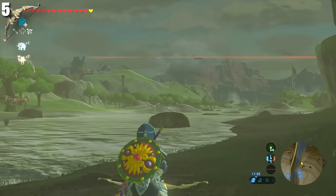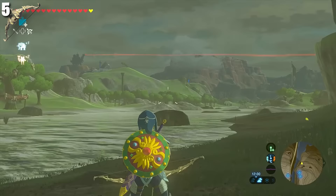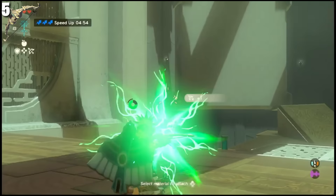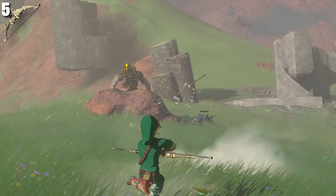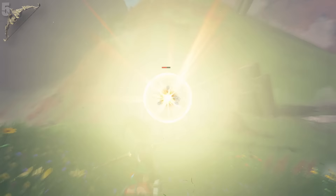In Breath of the Wild, its arrows flew like a beam of light infinitely far in a perfectly straight line. This bow is very useful for shooting down Korok balloons, activating pressure plates and shrines, catching materials like honey and lizards, and so on. While it can certainly be used in combat, there are still better options — whether you leave it at home or take it into battle is up to you.